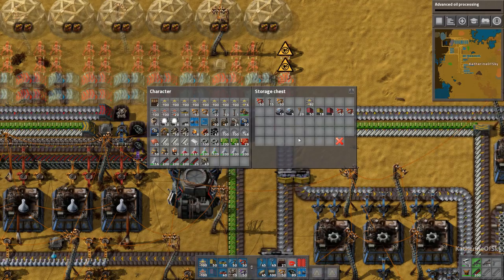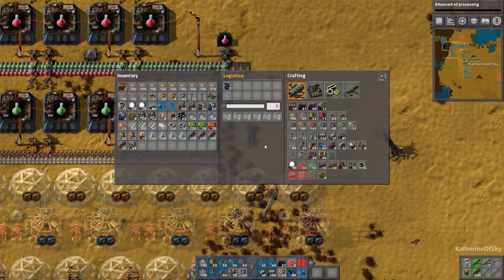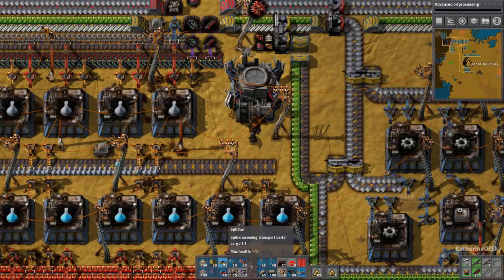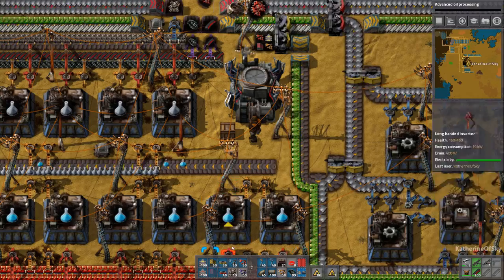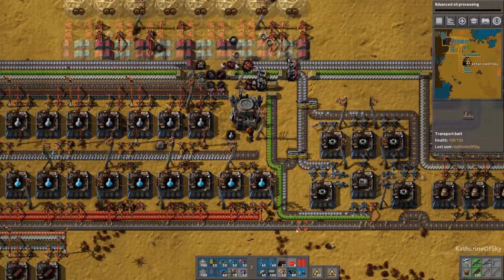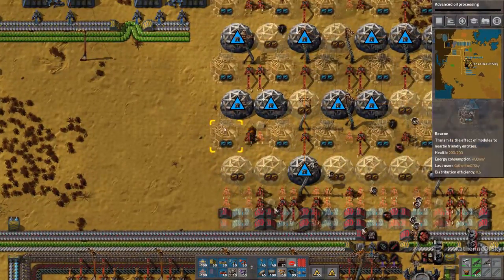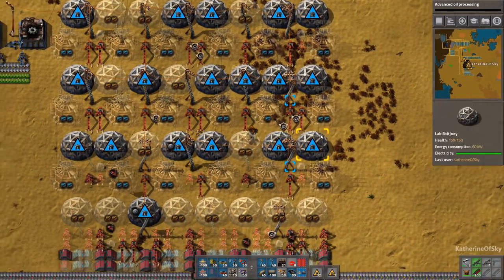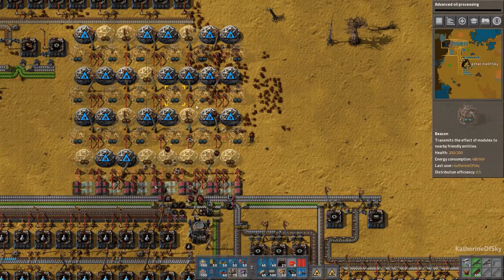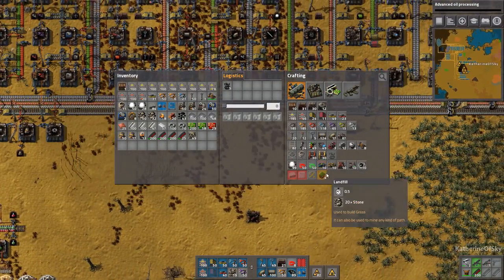Let's get the science packs out of here and then reroute them to their spots. Greens go here, reds here. We didn't make the ones for grays, but that is on my list. Our blues are chugging along. So basically these have beacons and module desires, but we obviously don't have those just yet. I think we need some more labs — one, two, three, four, five, six, seven, eight, nine, ten, eleven, twelve — possibly.